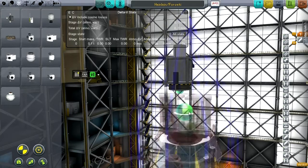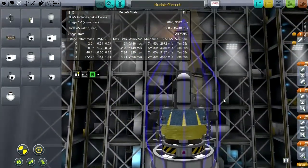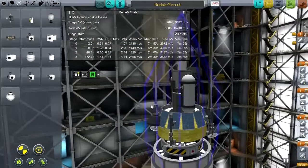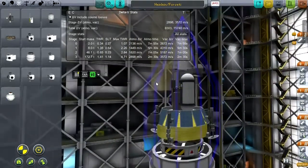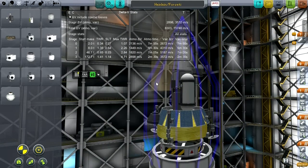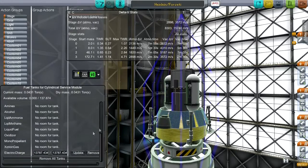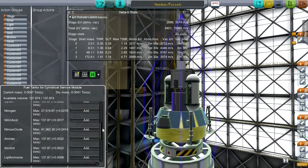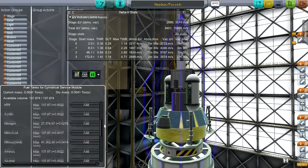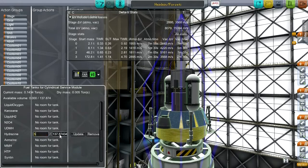I haven't got any RCS. I haven't got any reaction wheels. I haven't got any way to control this thing. So let's add the inline reaction wheel — that should be more than enough. And the RCS really should be here. How much RCS do I really need? Not much. Let's add a token amount of Hydrazine — 50 units of Hydrazine, not Aerozine.